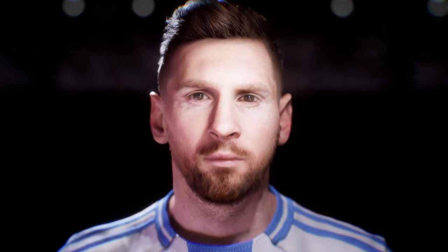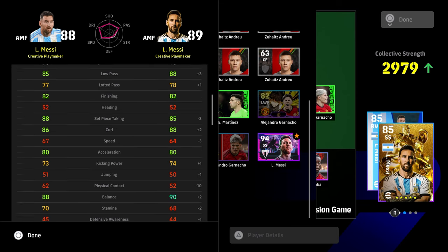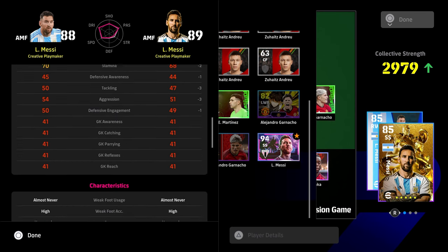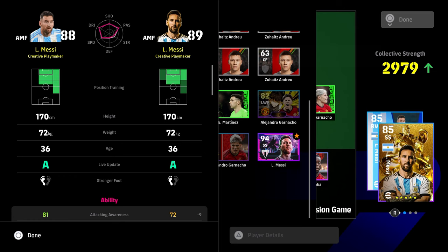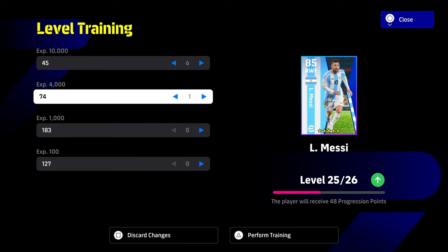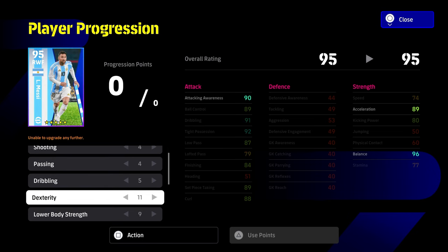We do end up getting Leo Messi, and he joins the club on our road-to-glory free-to-play account — we haven't spent a penny on this. He's going to be played as a right winger. This is how he compares as an attacking midfielder and creative playmaker against his other free card released a while ago. If you missed out on that card, they're pretty even. As with all Messi cards, you'll have the same player skills — everything is kind of identical, including his player ID, which is his greatest strength.